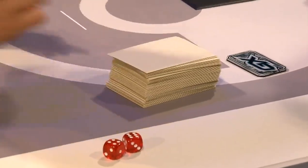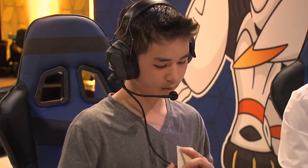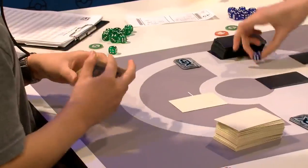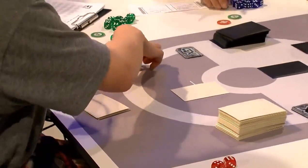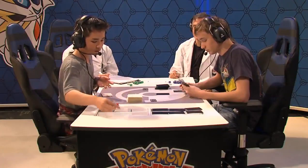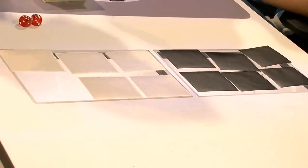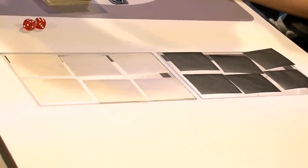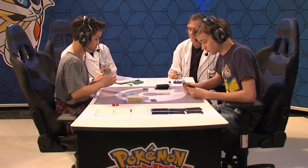If you've got a twin brother playing a particular deck and you choose what to play in the final, is there any matchup Owen is going to know better than this one? Probably not. He's got type advantage, he's got ability lock, and he's got a twin brother who has presumably played this matchup dozens and dozens of times. We're off to game two — let's see if Owen can close it out, and if Preston can get multiple Greninja Breaks.